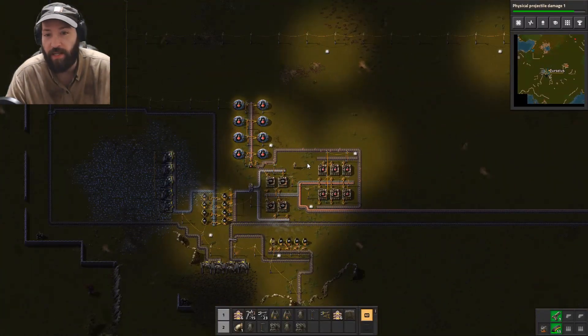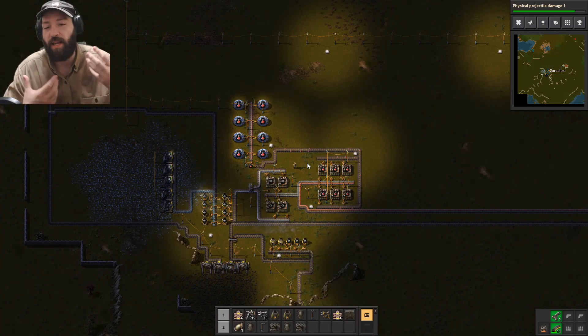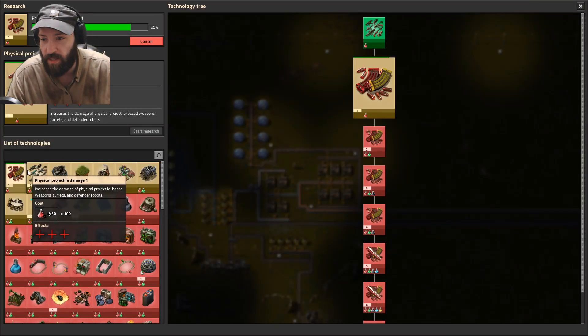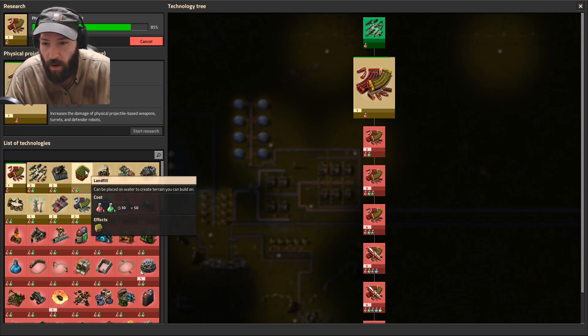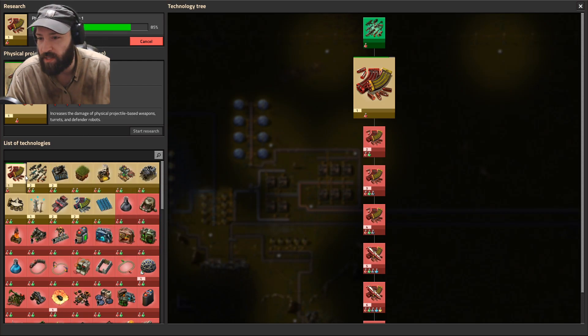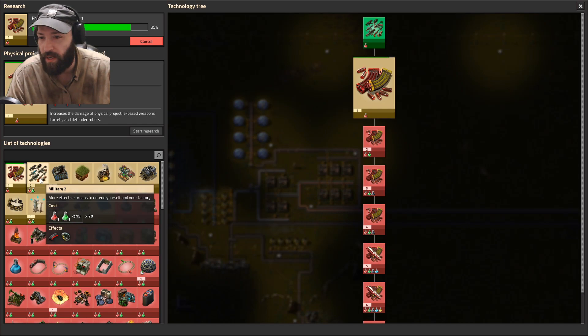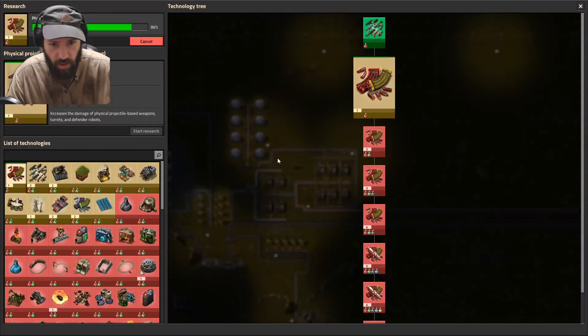That's all the time I have for right now. We're kind of set up now to get into the technology push, which pretty soon means I'm gonna push into — that's right, landfill, you can create terrain to build on — but probably advanced material processing. We're going to need to be able to make the more advanced research.